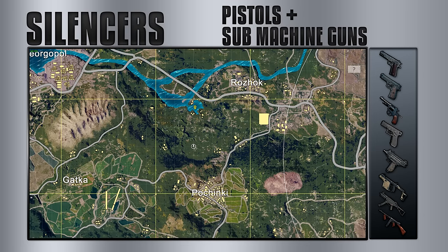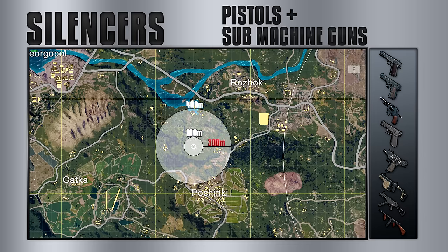Over to the submachine guns and pistols — these weapons share range, and this is where silencers are really on point. Both SMGs and pistols can be heard from 400 meters away. But with a silencer, the range is only 100 meters, which is as stealthy as it gets. This allows you to hunt or simply kill players late game with a low probability of being detected. And SMG suppressors don't really seem so rare, so grab them.